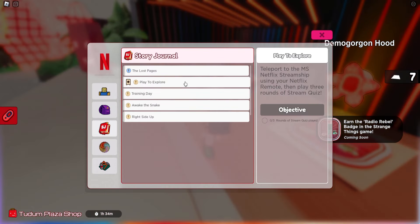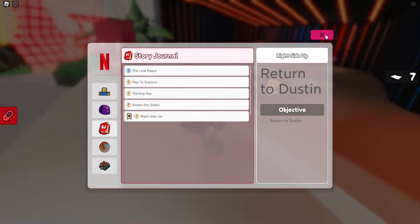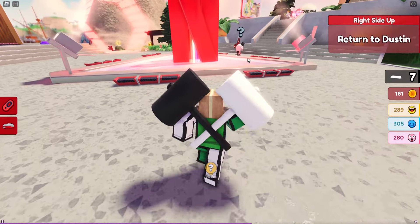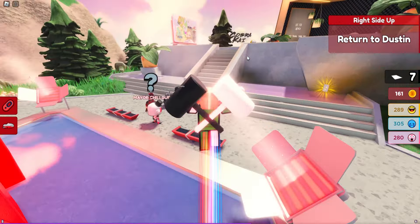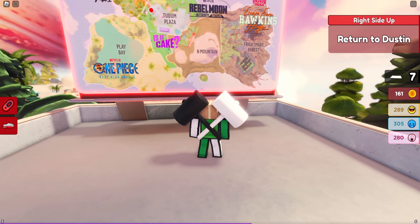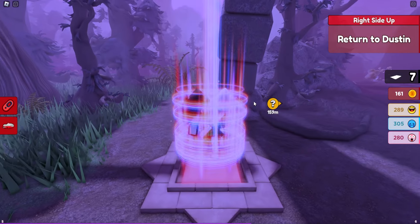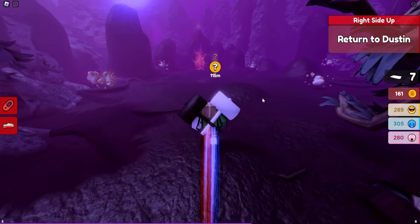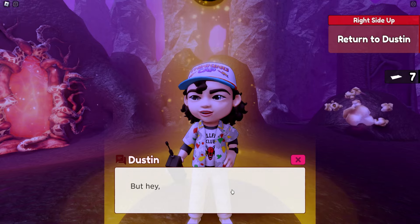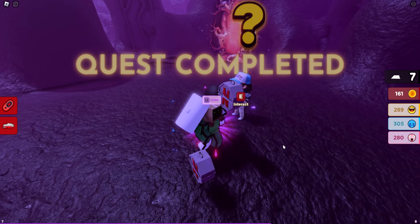There's also an objective by Dustin if you want to talk to him. Look at the map at spawn — he's located past the mountain. The mountain is this thing over here, and you want to head to the left side of it. Once you get there, you can teleport there and see what rewards he gives.